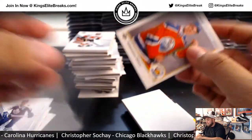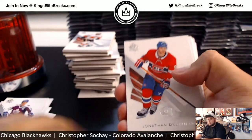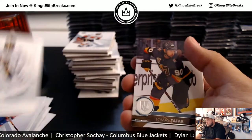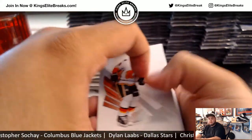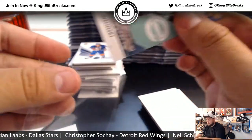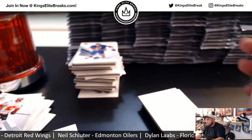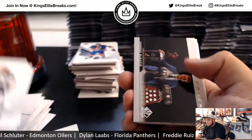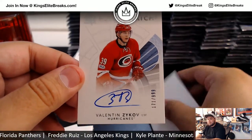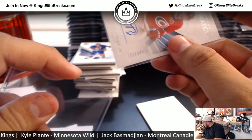Connor McDavid — look at that, old school retro. Luongo Authentic Moments. Tomas Tatar — just a Series 1 base. Andy Walensky Young Guns for the Ducks. McDavid Authentic Moments. And Valentin Zikov for the Hurricanes to $9.99 — 171, going to Raylo.